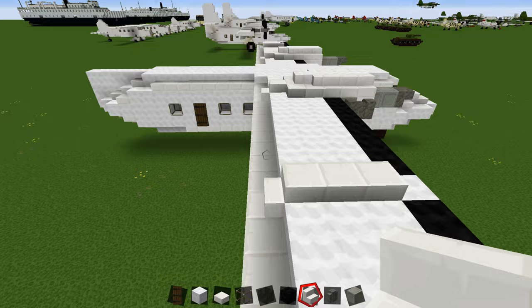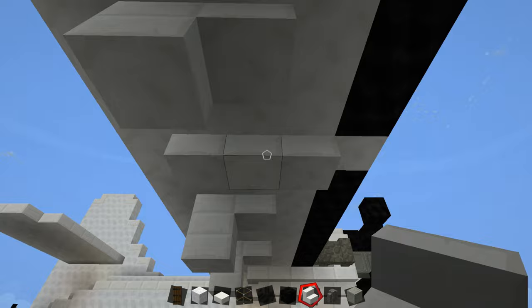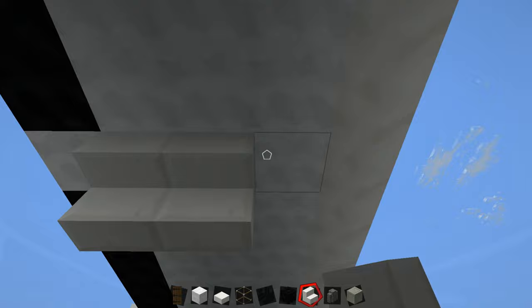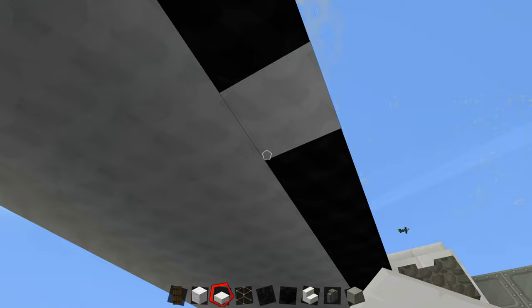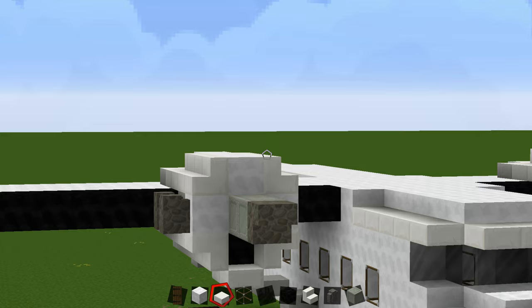Now we'll work underneath the wing and place these pieces that control the flaps. You can see they're kind of in line. Skip one, then one, two, three with slabs. Do the same over here: where you have this block, go back one, then one, two, three with slabs. That's the underwing flap controls done, then we'll finish up with the tail and put the props in.